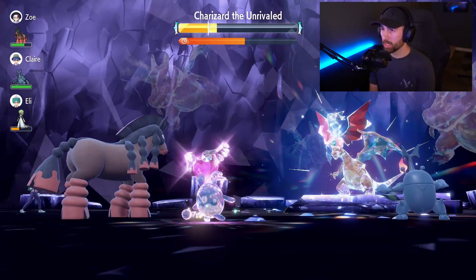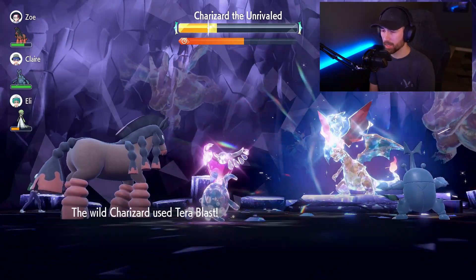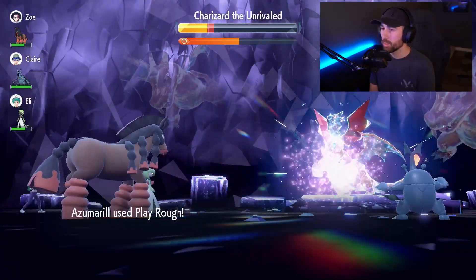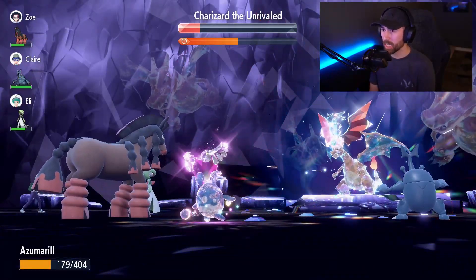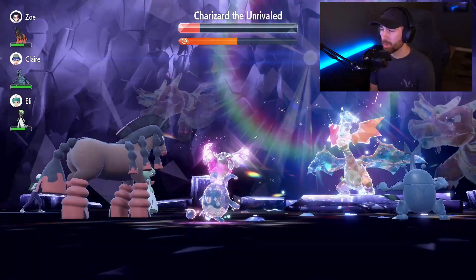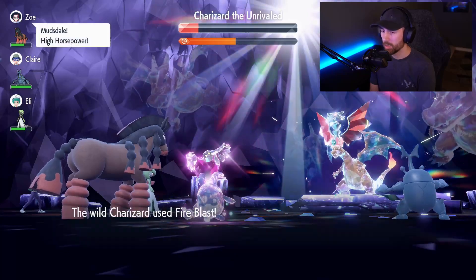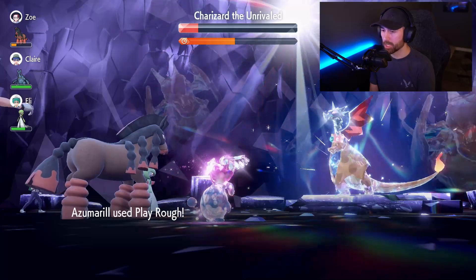One more Play Rough and we'll be out of the danger zone. I snapped out of confusion — this is going great. Big chunk damage. I just hope he doesn't revive himself like he has for a lot of other people. I think people were killing him too fast, which might be why that was happening. That's what happened to me last time — I knocked him out twice in my last fight. Azumarill is dodging everything perfectly.